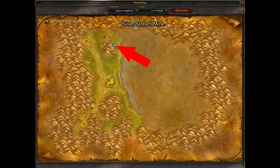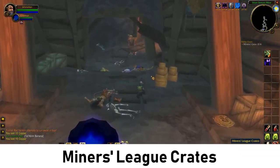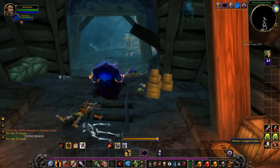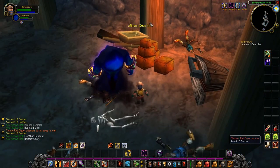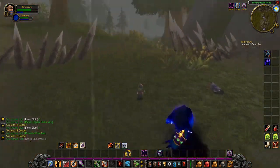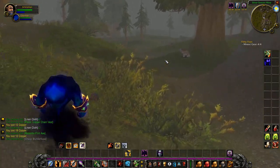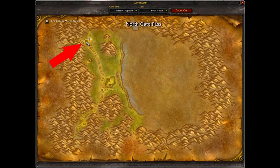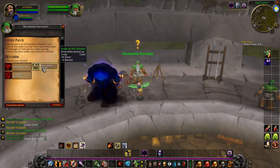You can even see the cave symbol right here. All we need to do is enter the cave and loot these Miners League crates — they contain the miners gear and we need 4 of them. Enter the cave and loot them until you've got 4 gear items. I've just found my 4th miners gear and I can leave the cave. When you're outside head back west and return to the northern bunker at the Algaz Station. Walk inside, go to the very top, and talk to the mountaineer to complete the quest.